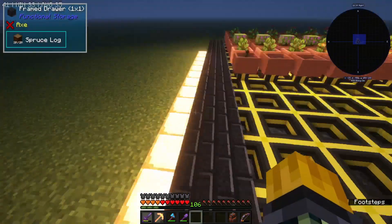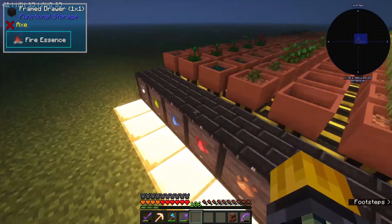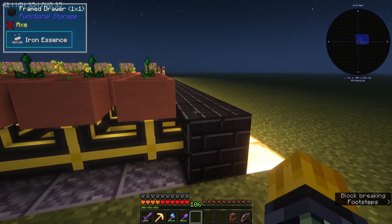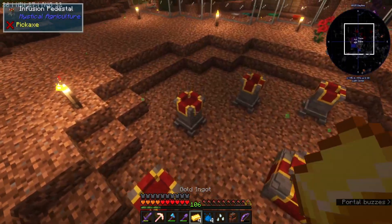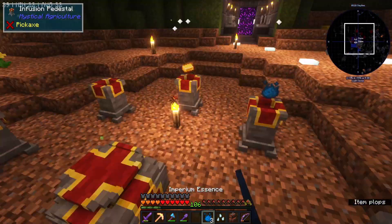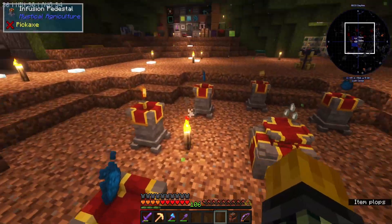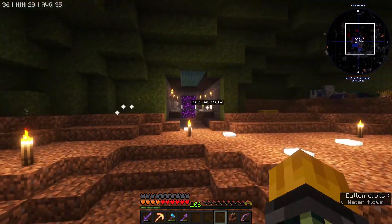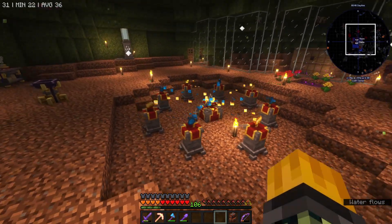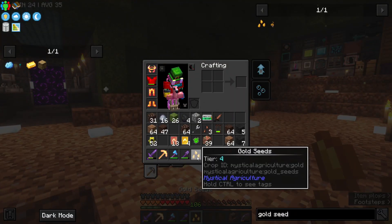We are going to need to extend these storage drawers because we've run out of space for them - maybe I'll have to move them forward by a block and then add more going up. Let's now quickly just make some gold seeds because gold is now something we are quite low on. I could in theory go into the nether and make the actual pickling farm that I started, but I think farming them with seeds is probably going to be way more efficient.